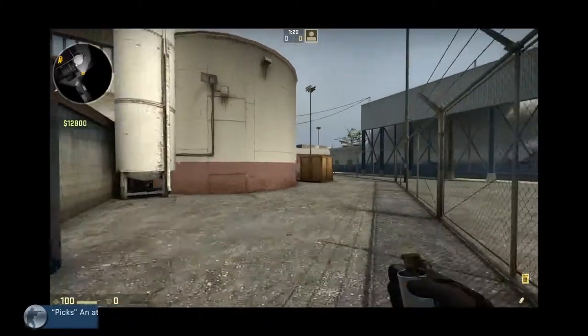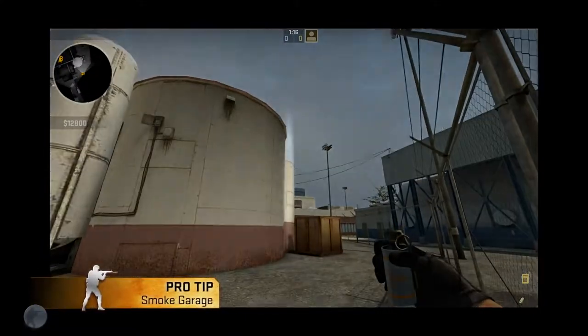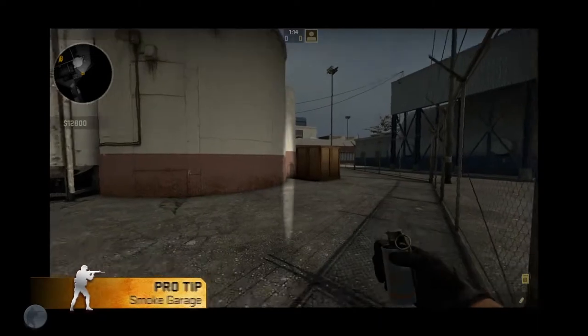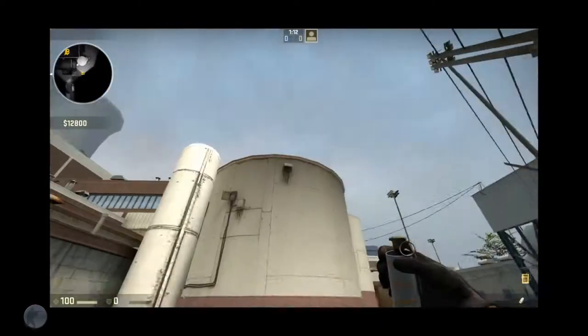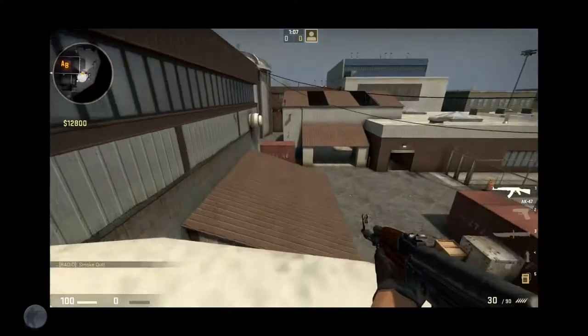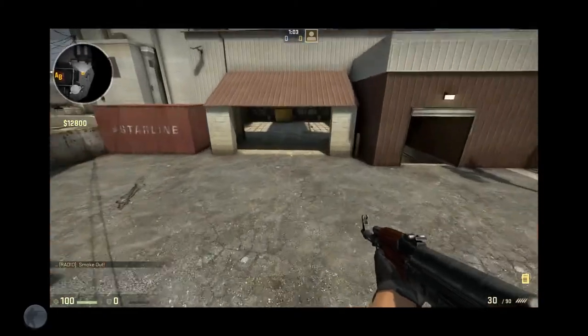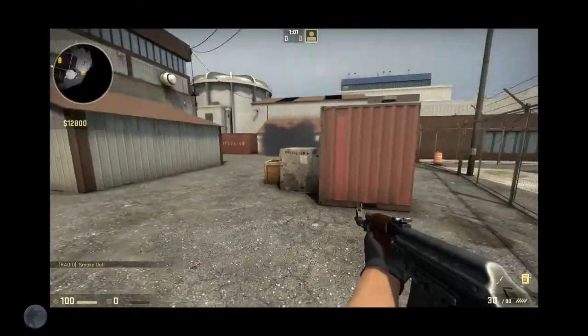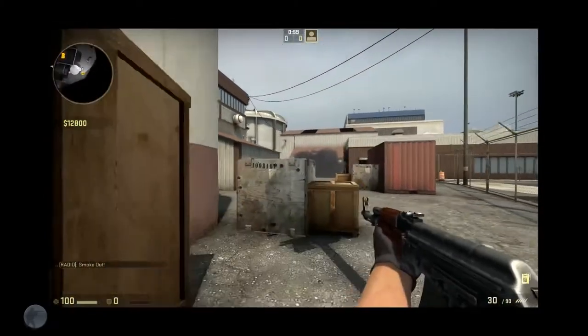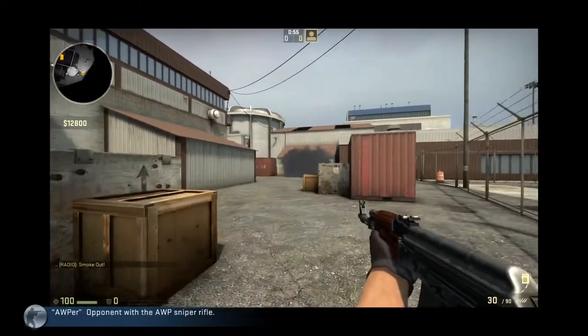We always try to have two guys go outside. One smoke that we try to use is that I try to align the silo here with this little box and I just aim right over this one. It's going to end up flying all the way from the roof and it's going to land right in the garage right here. It's completely covered, so if there's an opponent here, he's going to be totally smoked out.